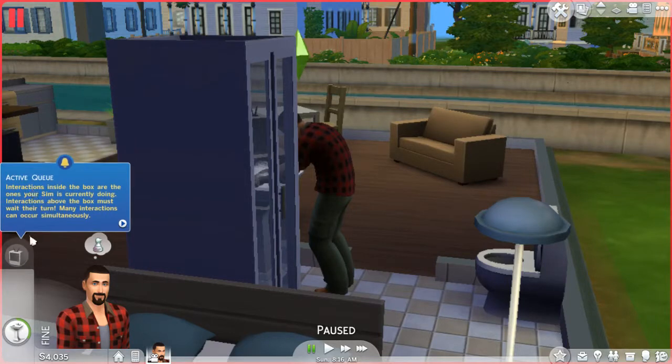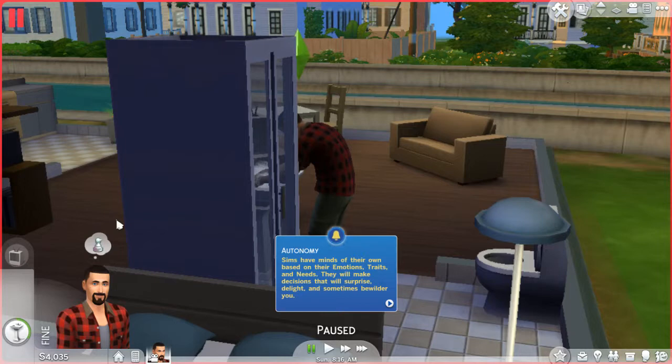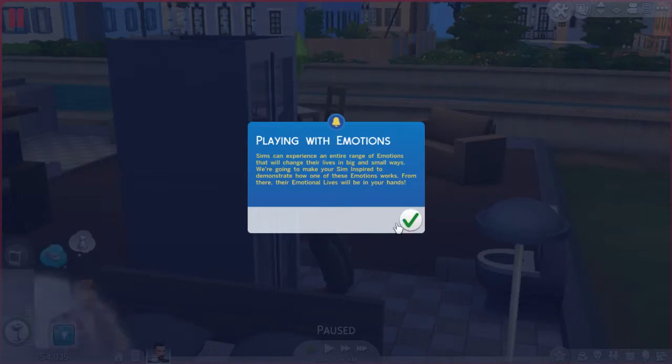Interactions your sim plans to do — they all seem to appear at the side this time. Interactions inside the box are the ones your sim is currently doing. Multitasking: sims can now multitask, meaning they're never restricted to a single interaction at once — try conversing while exercising or watching television. I kind of did that in the Sims 2 where you'd join them watching TV and talk to them at the same time, so that's kind of not new, sorry EA. Sims have minds of their own based on emotions, traits, and needs.